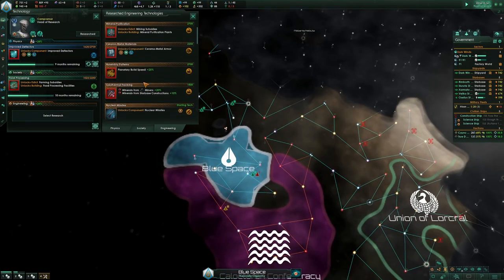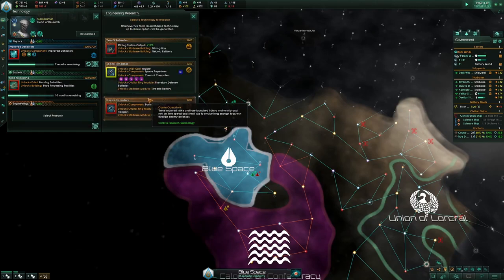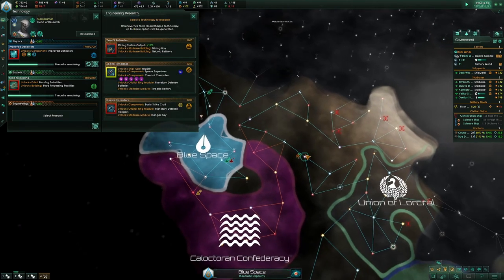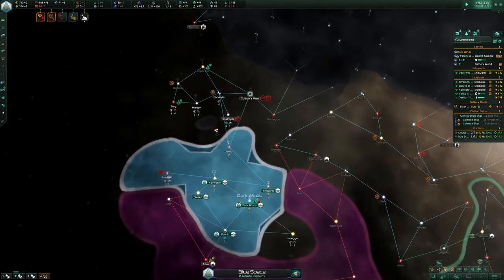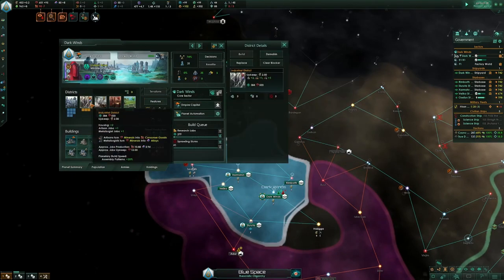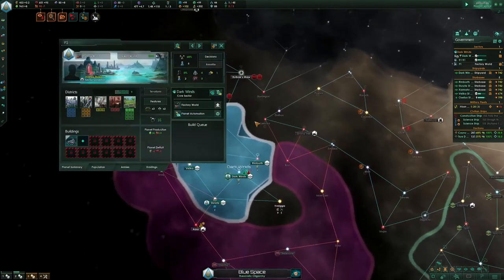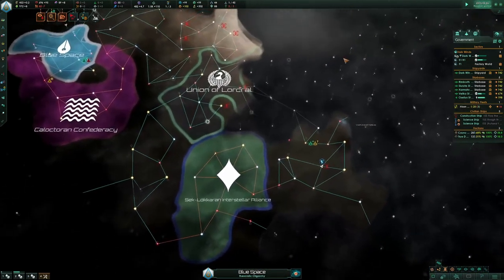There aren't any mandatory engineering techs you need past Mineral Purification Plants and Planetary Build Speed. I'm going to hold engineering research for a bit — this is to get forges faster. These blockers need to be cleared and then you need to build industrial districts. You're not going to work them, you just need them built so that at year 30 you can turn on the Forges of Industry.